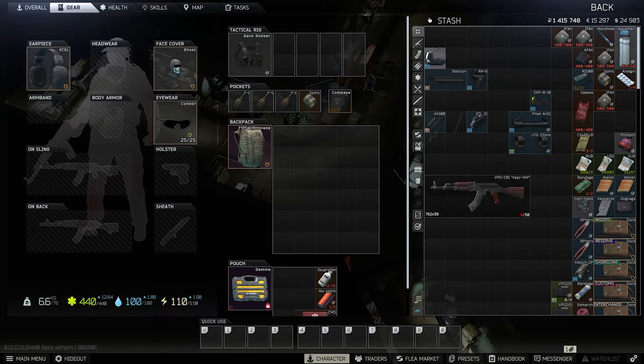Let's go over the purchases we need to make first. These three items are from Skier level 1, this one comes from Prapor, this is from the Mechanic, and these three are from Jaeger. I should also mention that this exact technique of modding also works for the VPO-209 that you can buy from Jaeger — you just need to remember to load the different ammo, not the 7.62 but the 366 TKM cartridges.